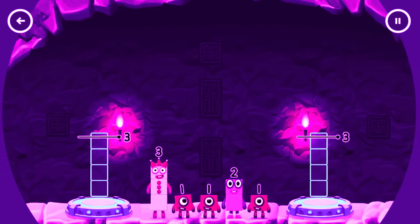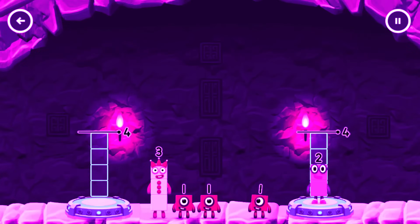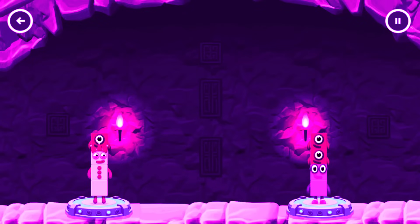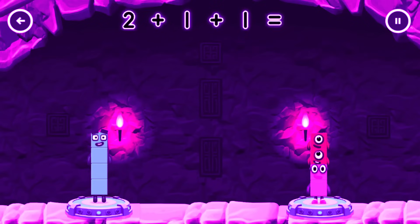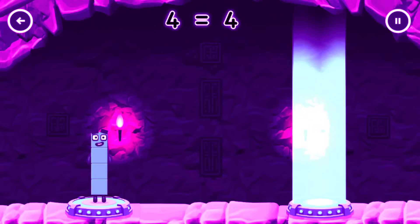Tap here. Share the number blocks evenly to make two groups of four. Two, three, one. One, one, one, one. That's right. Three plus one equals four. Two plus one plus one equals four. Four equals four.